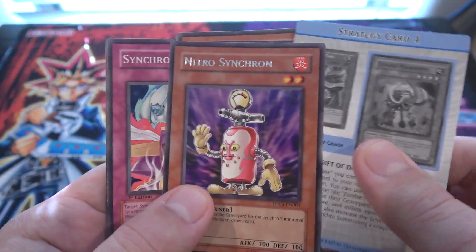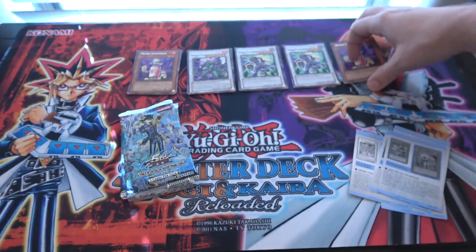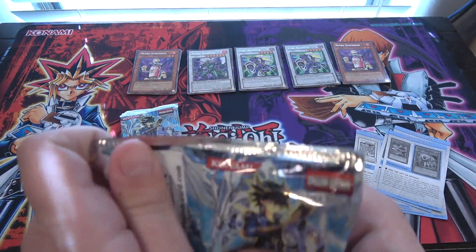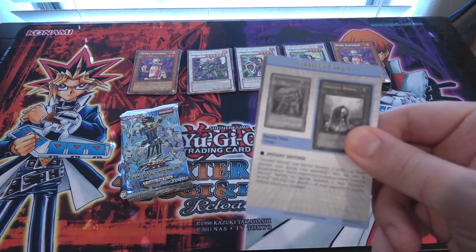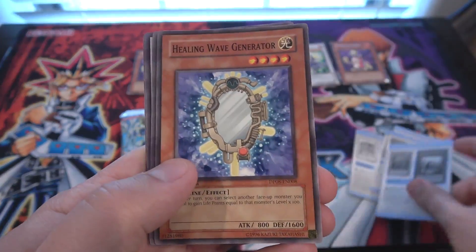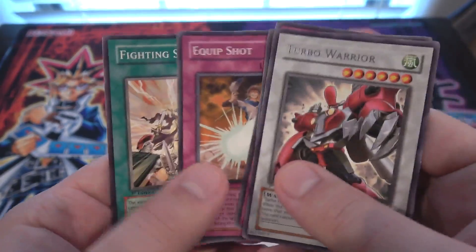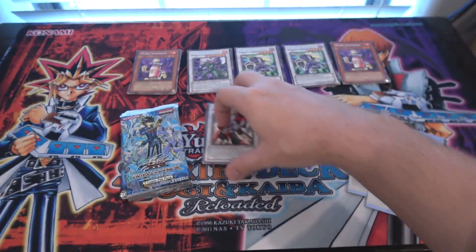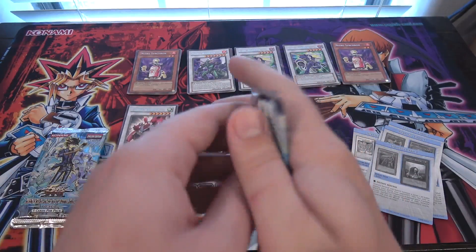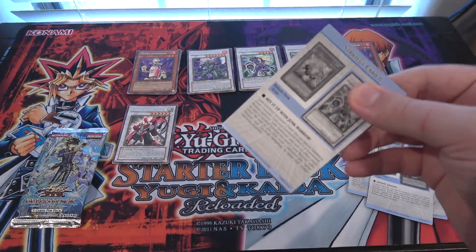Nitro Synchron — at least that pack was a little bit different. Still five packs left — let's at least get a holo, because it's kind of tough to actually get holos from some of these older ones. And Turbo Warrior. Seeing a Synchro Monster every time gets my hopes up because I keep thinking it's like a Stardust or something.